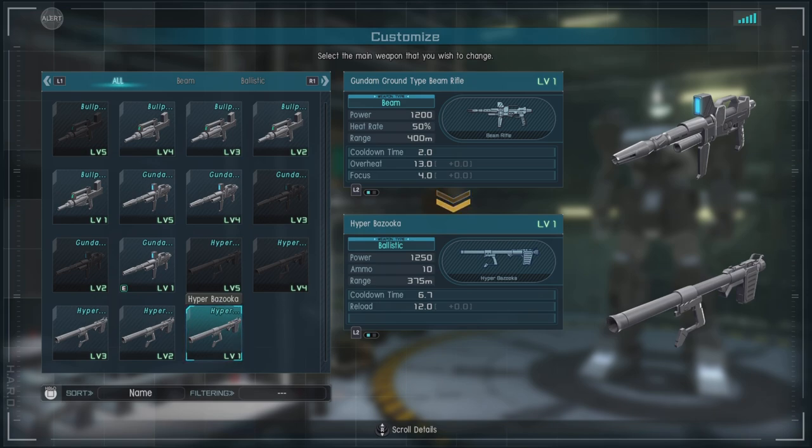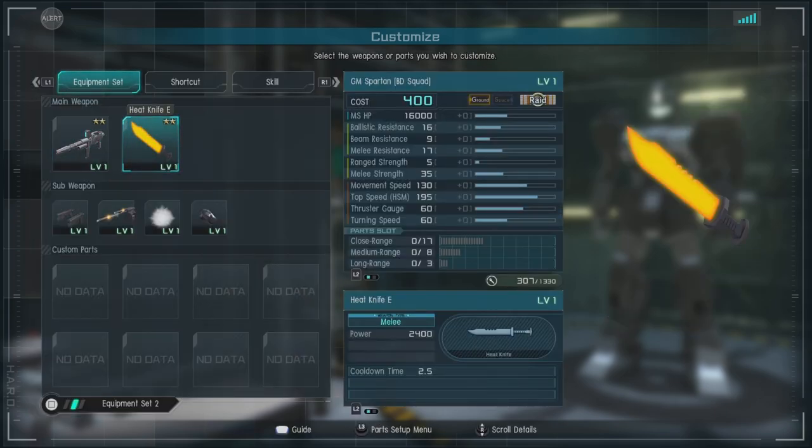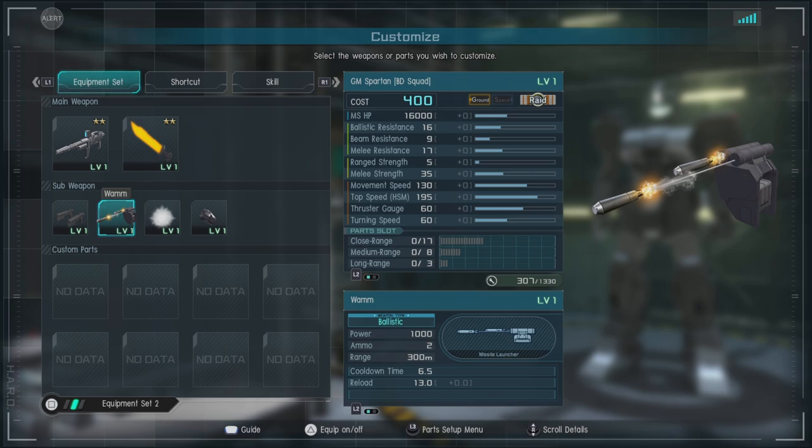If you're new to the game, I'd probably suggest this unit for you, or that weapon. We have the Heat Knife E, which is pretty decent damage-wise. It's a knife — that's a knife, this is a knife — all the Crocodile Dundee jokes.